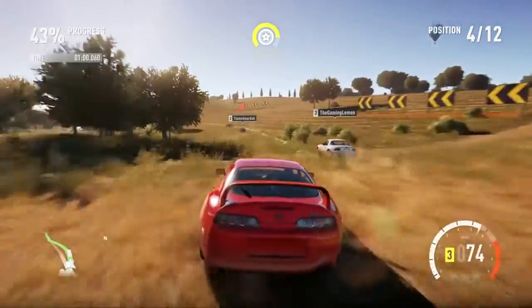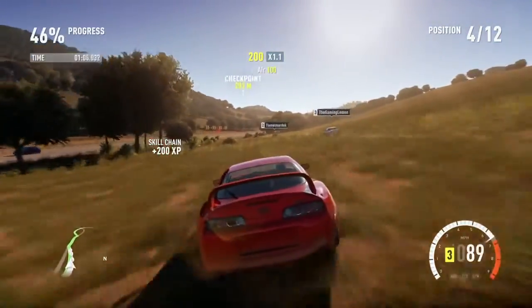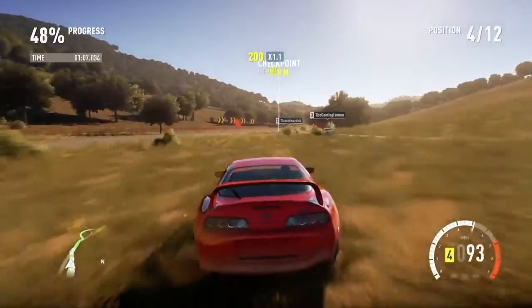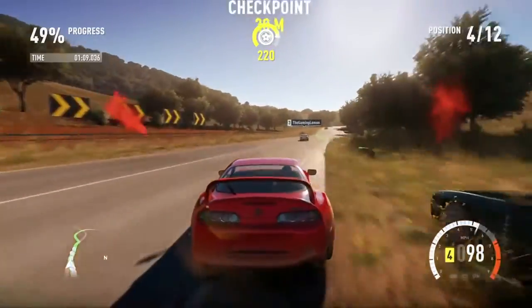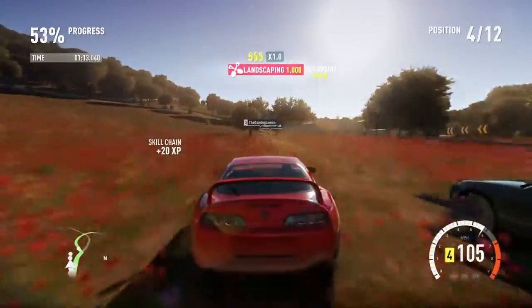Sorry, random fence. I hit something — it just flew. The AI is very quick in this race. I had problems with this race in the demo and it seems to be happening again. I don't know why — they seem so much quicker than me. What is this about?